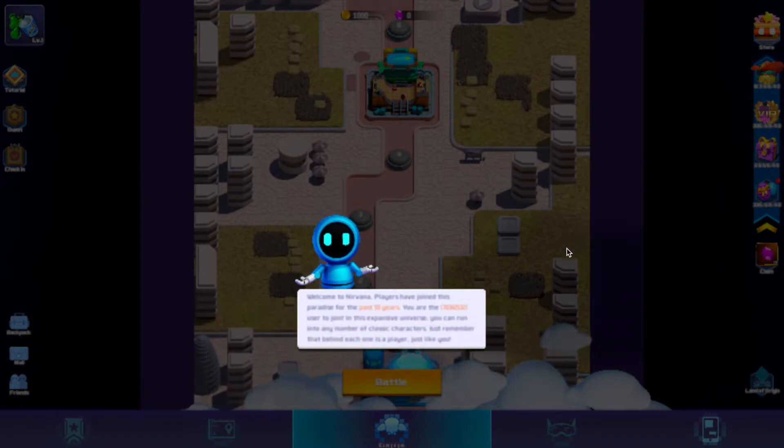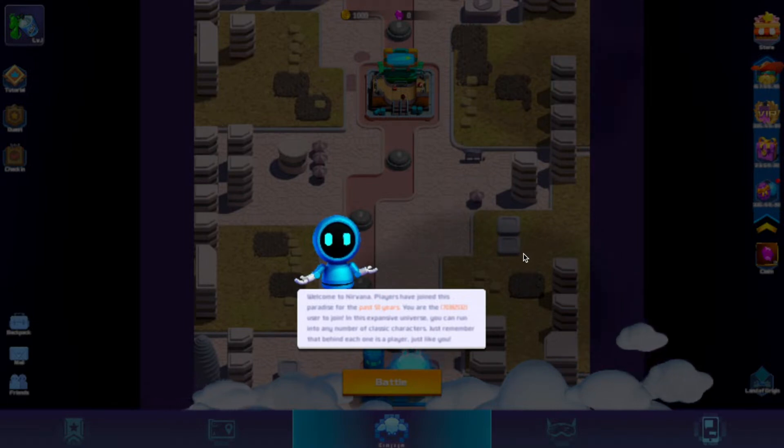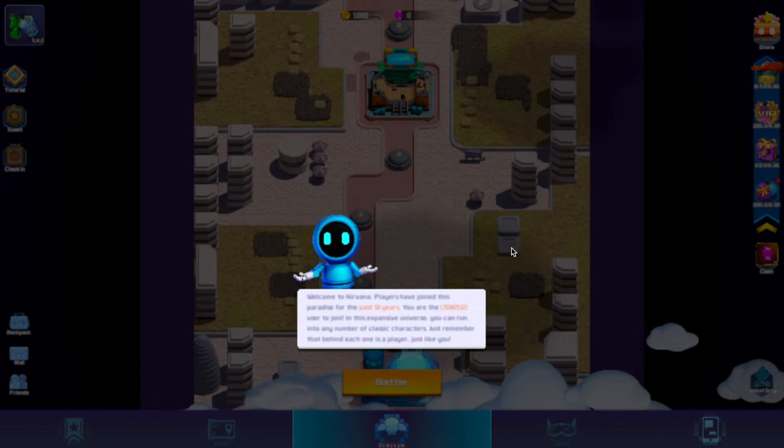Welcome to Nirvana. Players have joined this paradise for the past 50 years. You are the latest user to join the universe. You can run into any number of classic characters — just remember, behind each one is a player just like you.